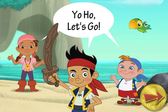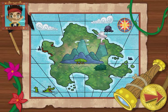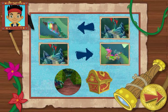Yo-ho, let's go! Ahoy! It's great to see you on the team! Come on, let's get started! Here's my map of Neverland! It'll help us find the treasure! But where are we supposed to look? Hey Jake, why don't we read the note in the bottle? Great idea! The note says, First, look for Rainbow Falls!